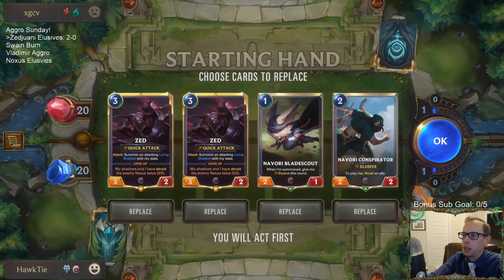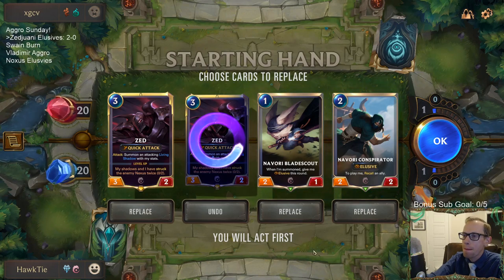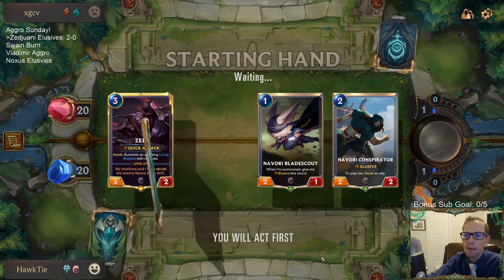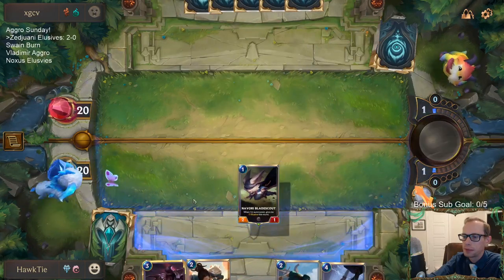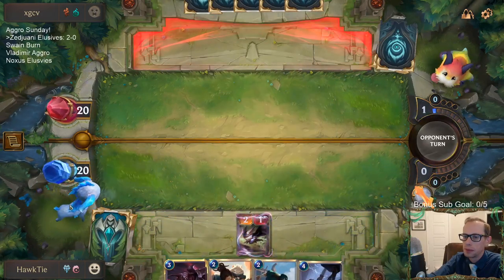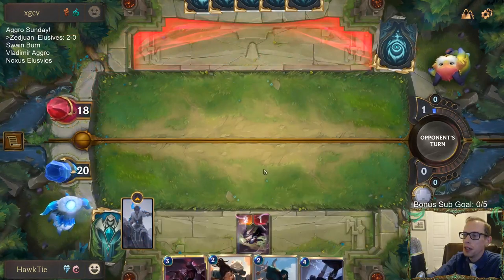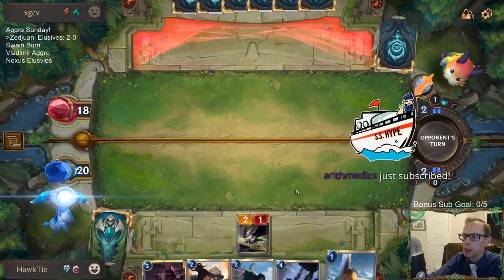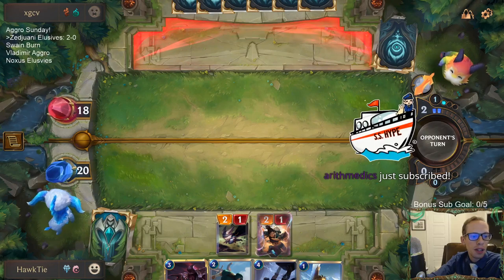All right Puntz - going deep, going deep, going deep. We're going Greenglade duo turn two, not Conspirator. If we put Omenhawk in play, maybe we'd want to go Conspirator to pick it up, and then Greenglade duo, Omenhawk. Oh, there's an Omenhawk. Arithmetics - thanks for the second sub month in a row!